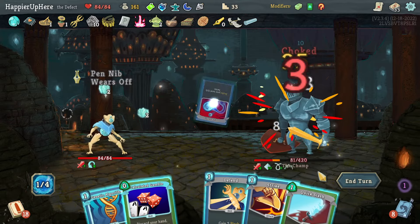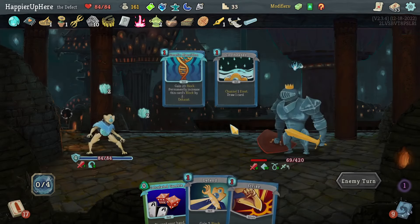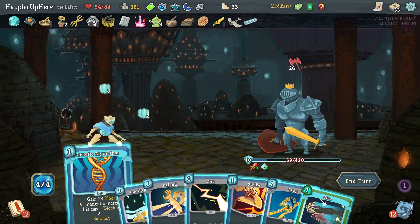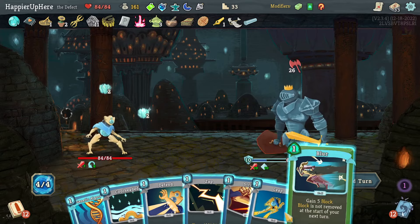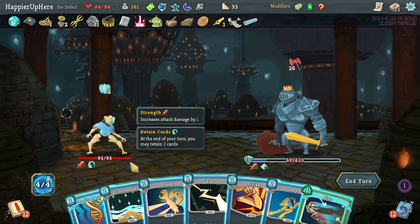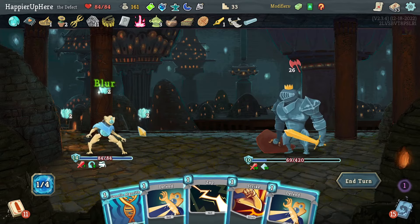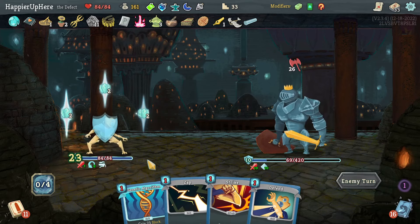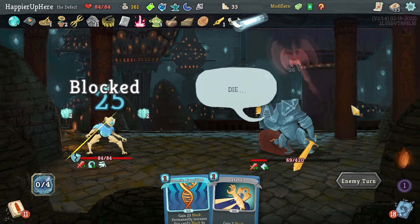Not being attacked — Choke, Dual Cast, Quick Slash. Another 26 incoming — can I get by without Genetic Algorithm? Leap and Blur gives 14+6=20, plus 5 is 25, and I have Tungsten Rod — let's try it: Cool Headed, Blur, Leap gives me 20+25. Yes, that's fine. I want to save Genetic Algorithm for an emergency.